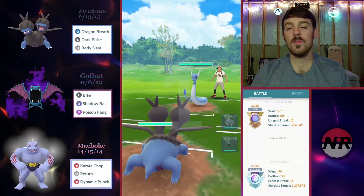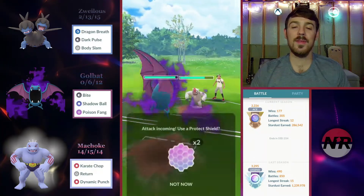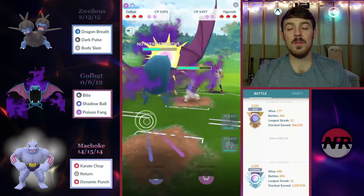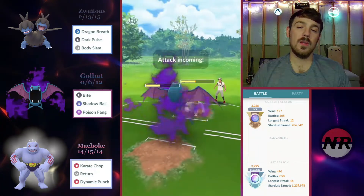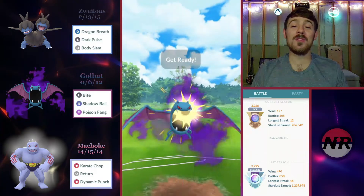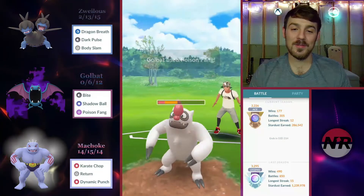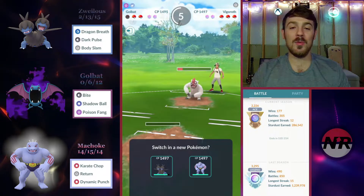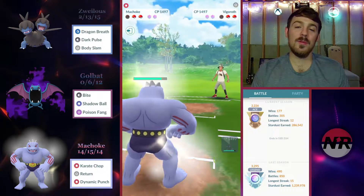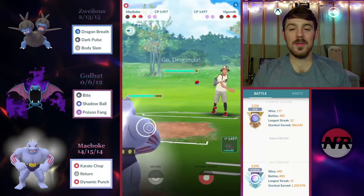Next battle: a Dragonair lead — pretty neutral, Zweilous is slightly bulkier but Dragonair wins CMP. The opponent switches into a Vigoroth, so we bring in our Golbat. Since we switched a bit late we have to commit a shield, but I won't go down two shields — if it comes to giving up a second shield I'll just let Golbat go. We actually don't shield and we live with one HP. What a read — watching this in retrospect I did not think Golbat was going to survive that. We get off our move and get Vigoroth very low. They come back in with Dragonair, which means they may not have a hard response to Machoke.